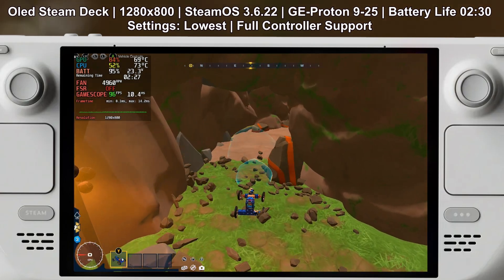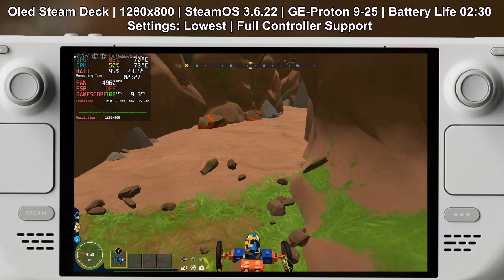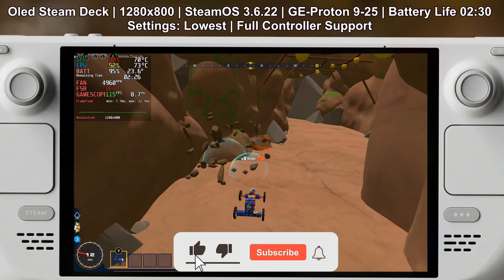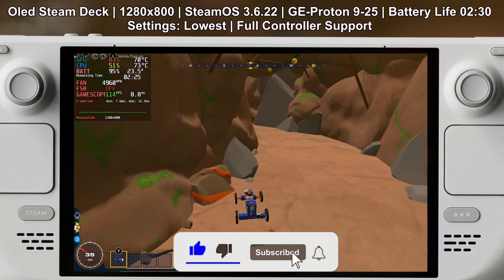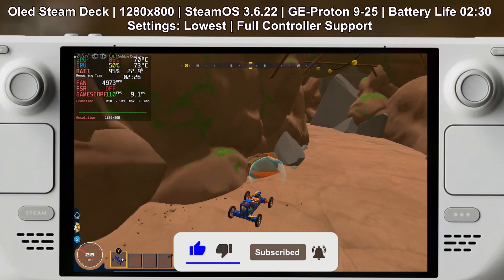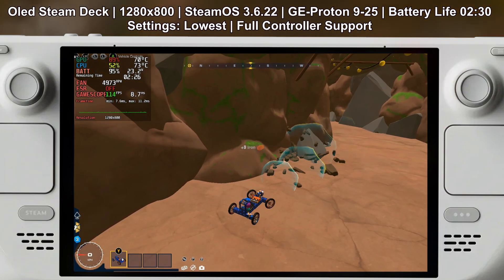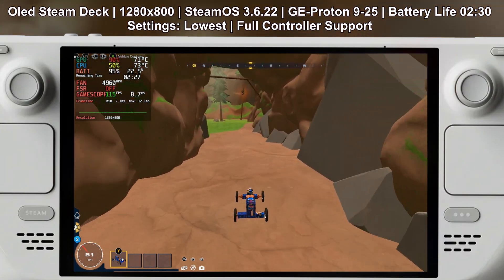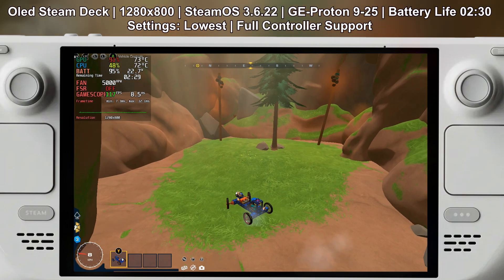It's not just about driving or flying — Trailmakers 2.0 introduces a survival mode where you explore harsh environments while fending off threats. The game also has a massive 7 by 7 kilometer open world, giving you plenty of space to test your creations and explore.